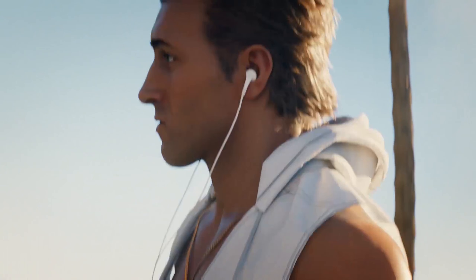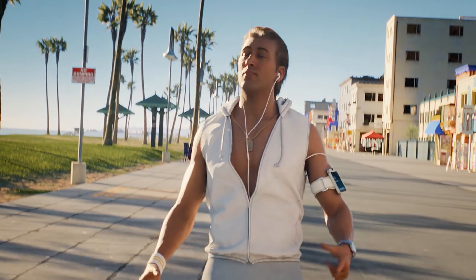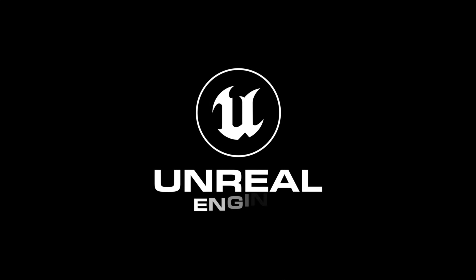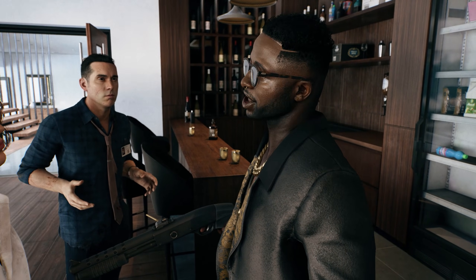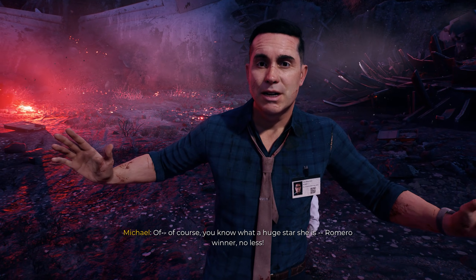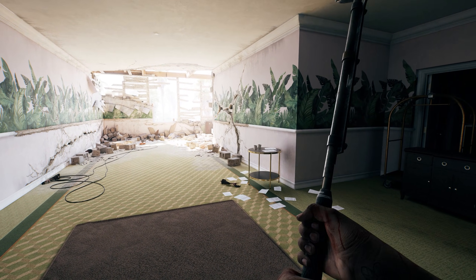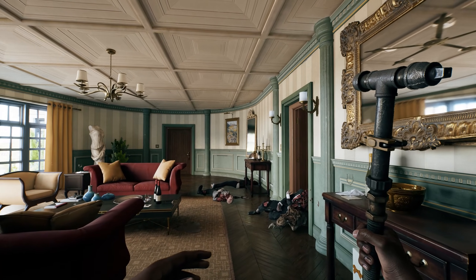After almost eight years since the announcement and after going through development hell, Dead Island 2 is finally here, developed by Dumbuster Studios using Unreal Engine 4. The team took full advantage of the engine to release one of the most polished Unreal Engine 4 titles, which is very rare to see these days, and visually the game looks beautiful, especially the incredible pre-baked lighting that makes the indoor areas specifically look stunning.